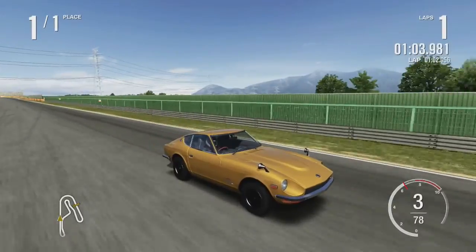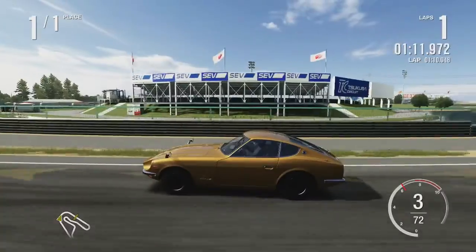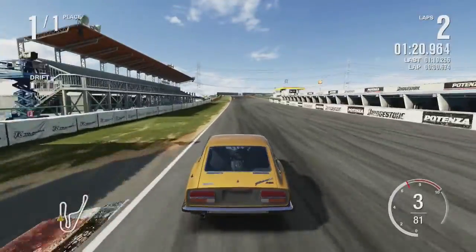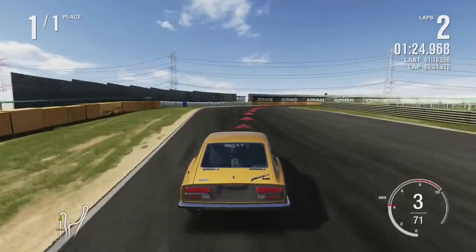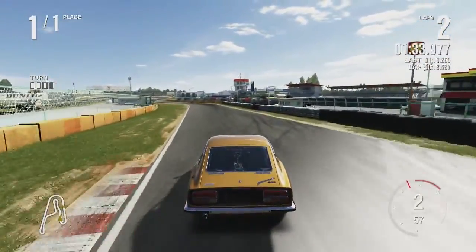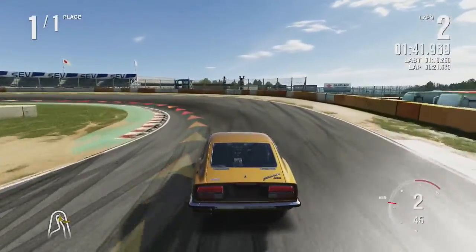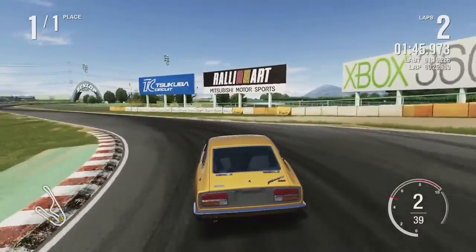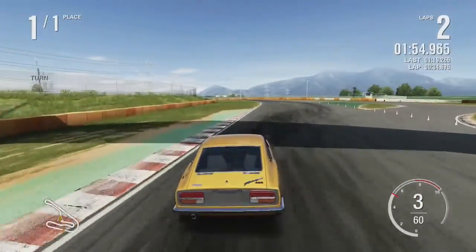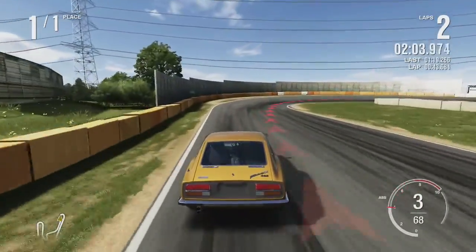It's interesting that the Fairlady Z has a lower top end especially considering it makes about the same power as the Skyline 2000 GTR and is lighter — it's genuinely very surprising. I'm using the braking line — some sim fans will probably be mad at me for that — I'm not the best at braking in this game and the physics here aren't as familiar to me as Gran Turismo.